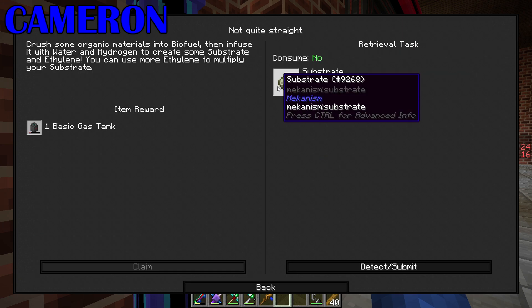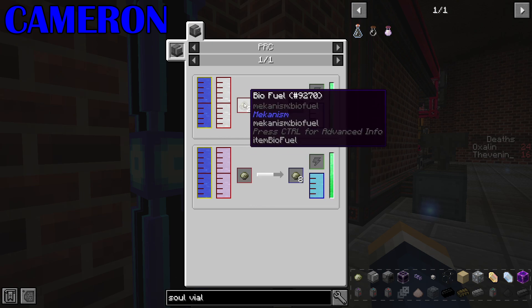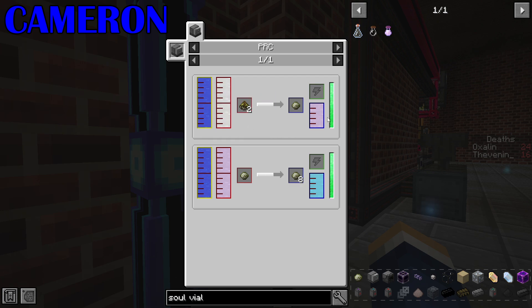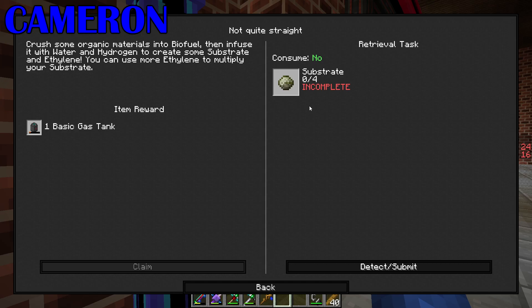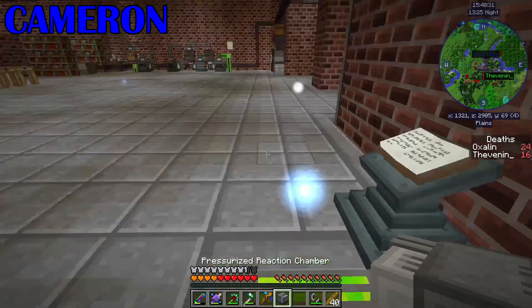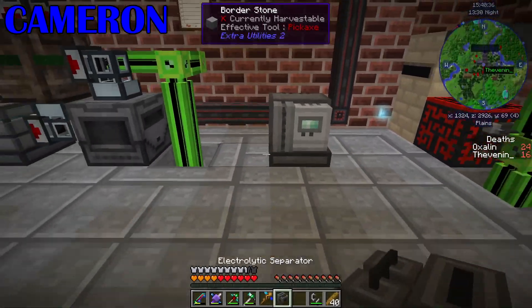Next, I need to do substrate - crush some organic materials into biofuel, then infuse it with water and hydrogen to create some substrate and ethylene. So I can put biofuel and hydrogen and water in a PRC to make substrate. That involves making a PRC. I've got a PRC, that's fine. I thought that was a more advanced block.